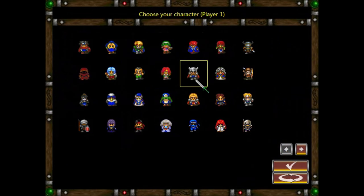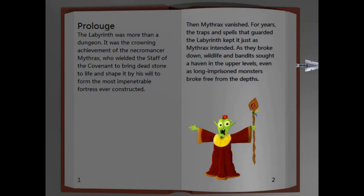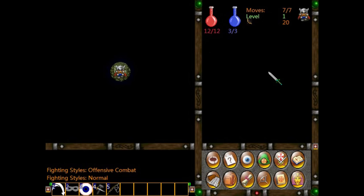And we'll get started. We get to choose one of these avatars — it doesn't make any difference, really, so we'll just pick one. I don't like this next screen, by the way. I mean no insult to the developer, but this particular screen is incredibly amateurish — it looks like it was thrown together in Microsoft Paint, and he misspelled 'prologue' as well. Better to just do without it, so let's skip past that.